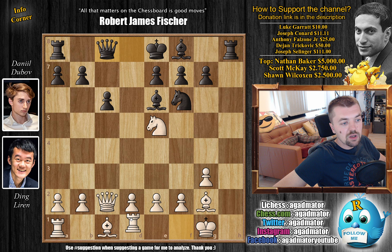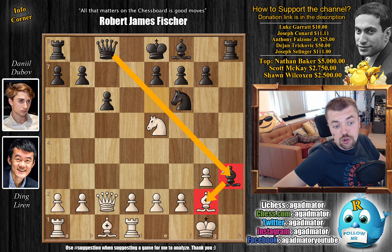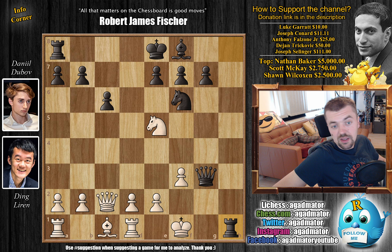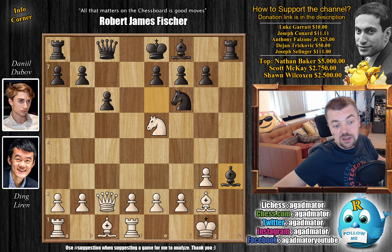However, Ding goes for Rook to D1, not interested in anything rash for the moment. Dubov just continues with his attack — Bishop to H3. Dubov wants to capture and play Queen to H3 to finish off Ding's King. If you allow this, there's just no defense — Queen to H1 will be checkmate as the Rook also helps out. If F3, just Queen captures, followed by checkmate. So after Bishop to H3, Ding declines the trade and goes Bishop to F3, saying he'll just continue the game and is not interested in the kingside attack.